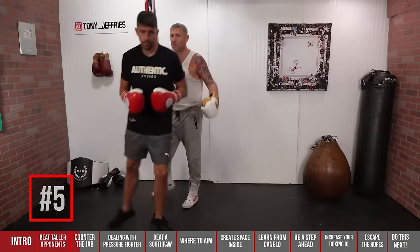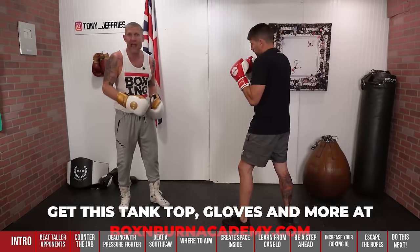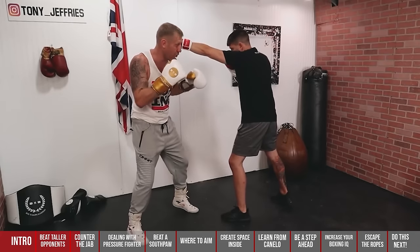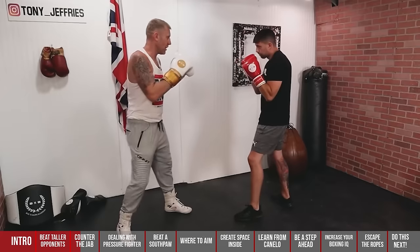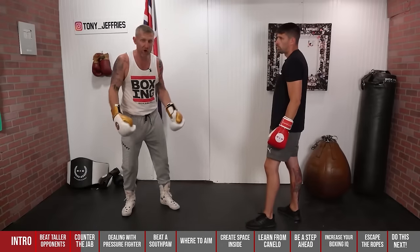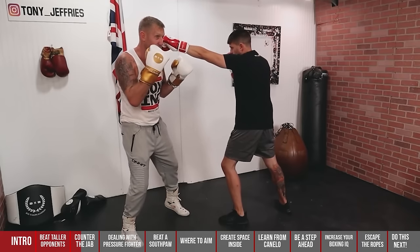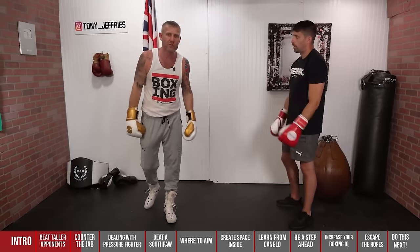Number five — we switch positions. This time I'm going to slip to the outside, which is my preferred way to slip. From here I can either throw the body shot or the right hand over the top, and my preference is the right hand over the top. He throws, I've slipped, and I fire back. When I'm slipping, I'm still transferring my weight — in slow motion, my weight is 60% on my back foot, loading up the right hand, then blasting over the top of the lead hand and countering with that straight cross.